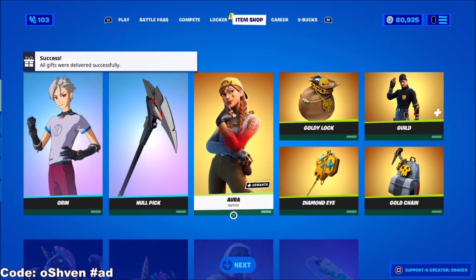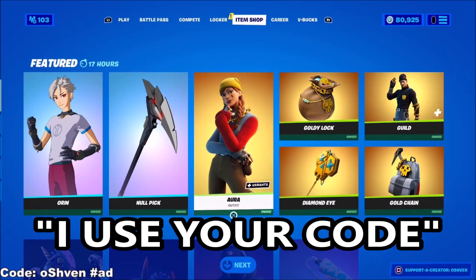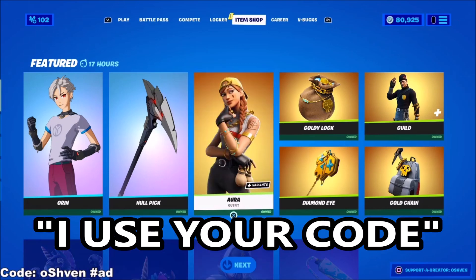If you'd like to support me in the item shop, please use code O7. I am an Epic Partner, so if you guys do use my code, please let me know so I can say thank you. Comment 'I use your code' and I'll be sure to heart your comment.